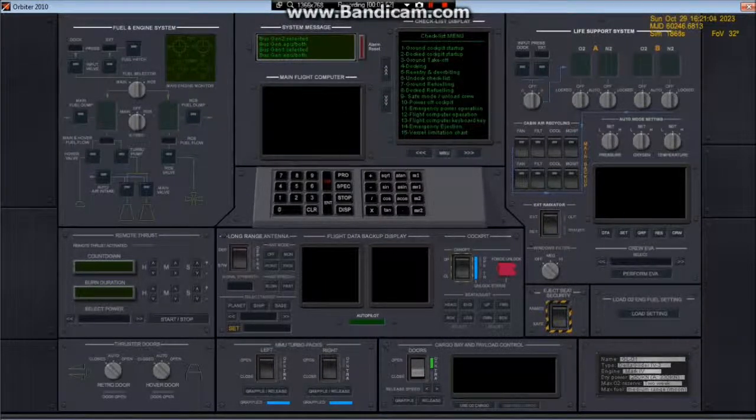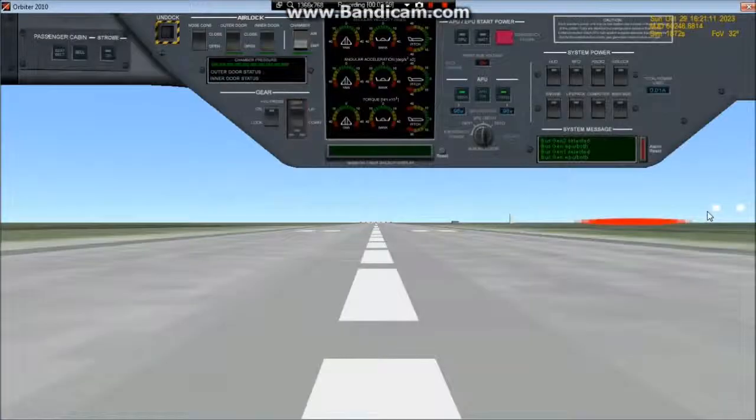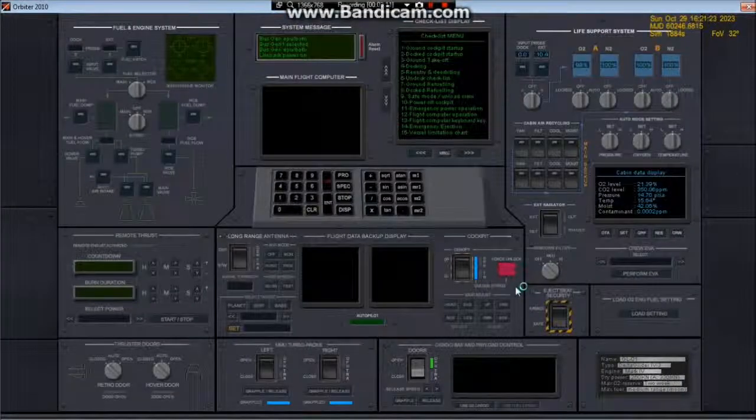Then we have the main flight computer, but we can't go into that until we turn it on. So I'm actually going to start the life support system first. Watch the total power used — the life pack isn't taking any more power right now because the whole system is off aside from the displays.